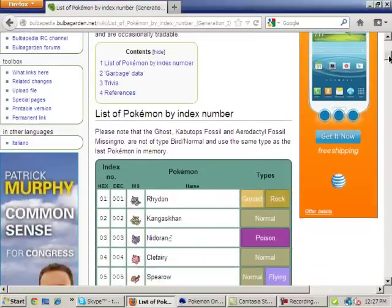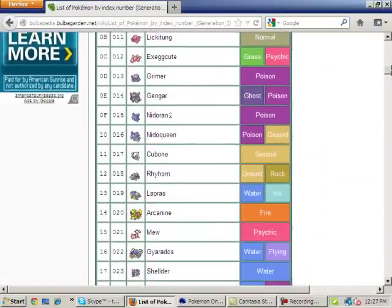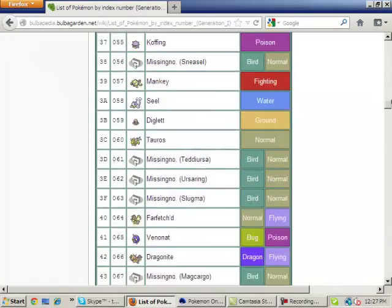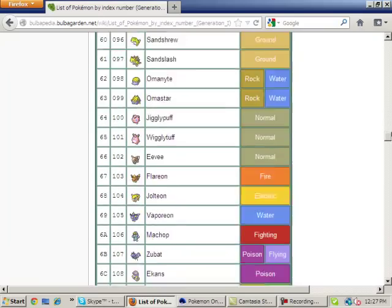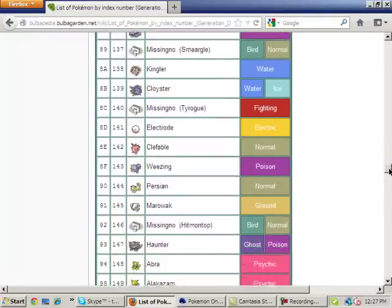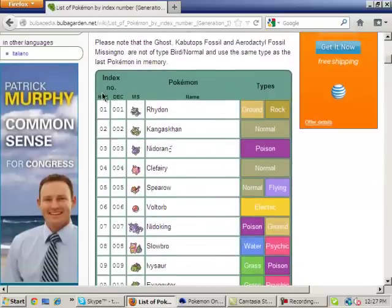What's up guys, this is NoName4505 here for an episode of Glitch Yellow. Before we start that, here is the hex table that I use — it's on Bulbapedia, I'll leave the link in the description and it's up at the top so you guys can see it. Basically, this has the hex values of all the Pokémon in Gen 1, all 255 of them.